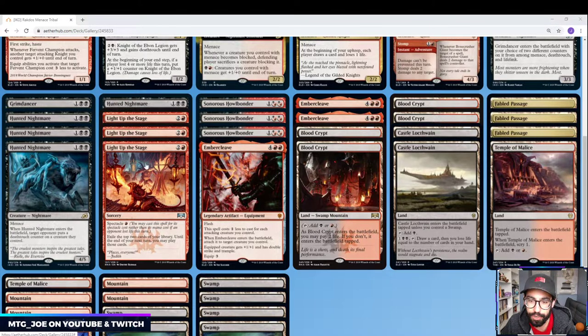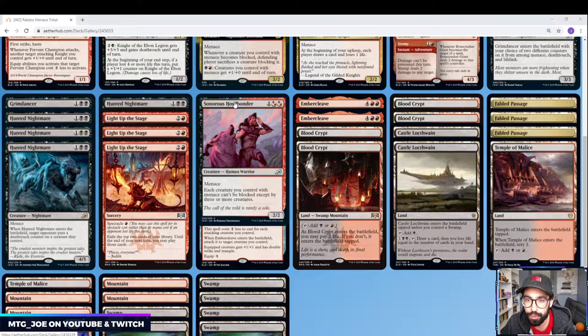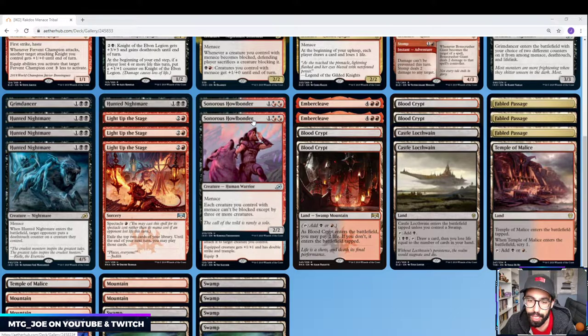A couple of Light Up the Stage just as card advantage in the deck. We have a bunch of cards that are hard to block, so it's easy to trigger. And then a couple of Sonaros Howlbonder — another Menace creature. This one makes it so your creatures have to be blocked by three or more, so it's just more evasion for the deck to pump through damage.